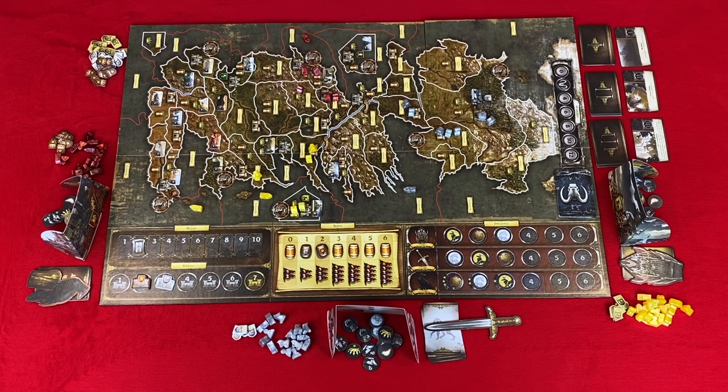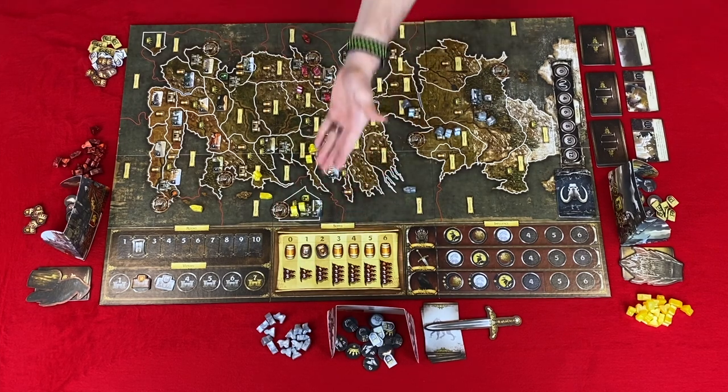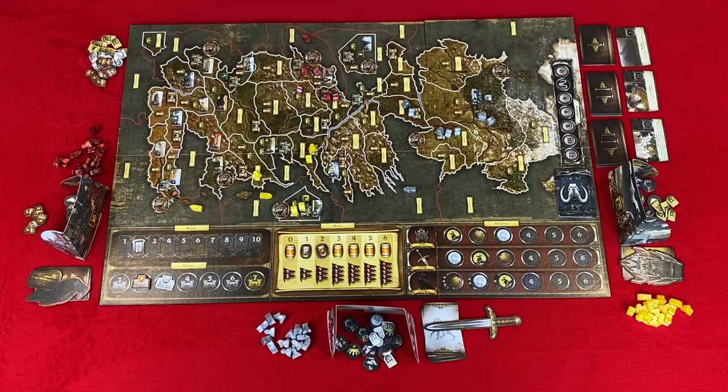A Clash of Kings card allows you to bid on the influence tracks. Starting with the Iron Throne track, choose power tokens to bid, place them behind your screen, then reveal and adjust your position. Repeat for the other two tracks, with all ties resolved by the Iron Throne. Then discard the bid power tokens. A supply card requires you to count supply icons on areas you control, adjust the supply track, and adjust the number and size of armies. Note that a size-one army does not count toward an army. Rounds continue until someone controls seven castles or strongholds, or at the end of round ten — the player with the most castles and strongholds claims the Iron Throne and wins A Game of Thrones: The Board Game.